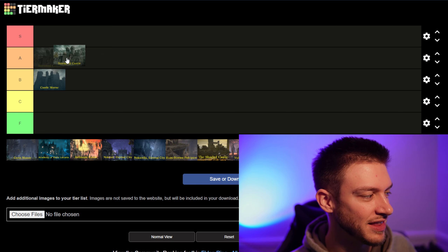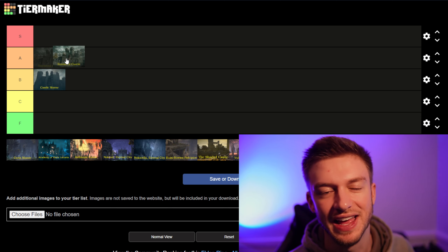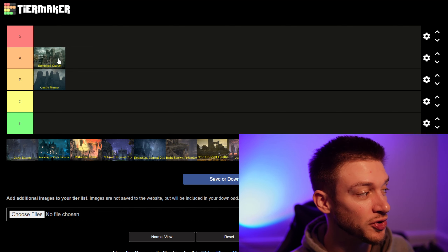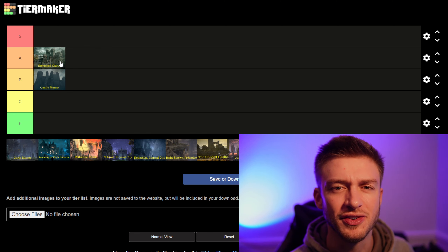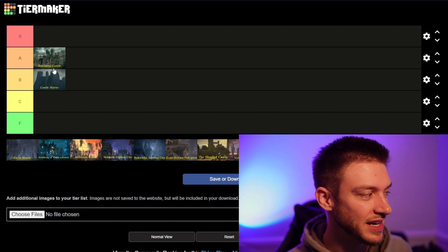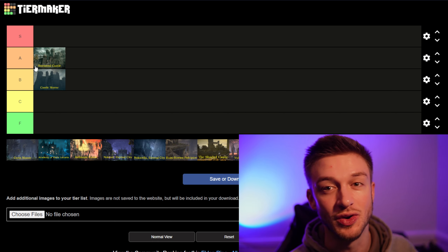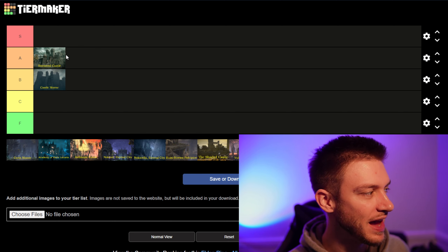I really like Stormveil Castle, but I think that some of the other options are just a little bit better, so it's kind of hard to justify putting all these locations in S tier. I'm going to put it in A tier. For the first true legacy dungeon, this is a really great spot. Godric the Grafted is not that difficult of a boss fight, but the aesthetic of Stormveil is really cool. Once you beat the castle, you're overlooking Liurnia of the Lakes, and it's a gorgeous view. A tier.